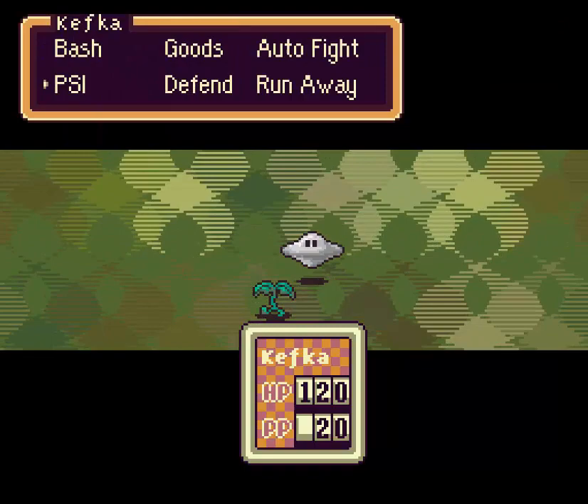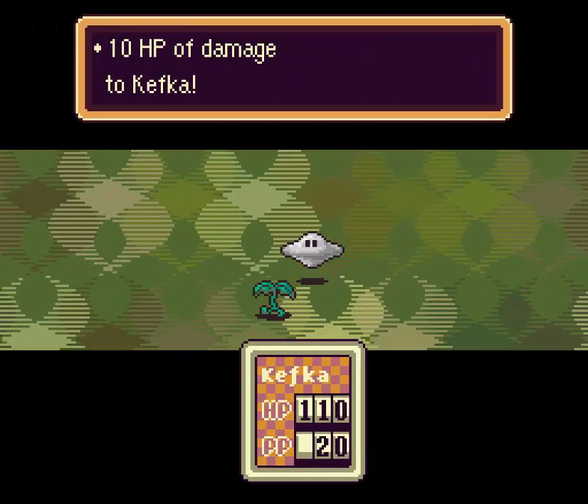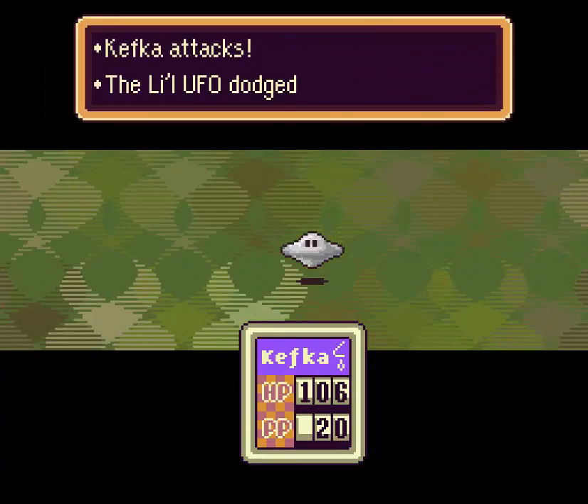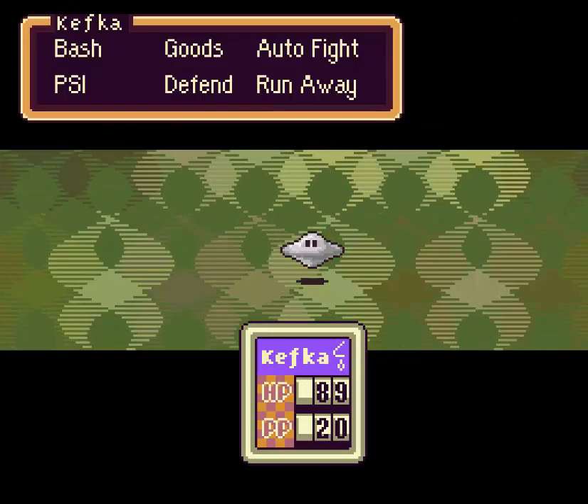I should really not use frog here — I can't kill the mobile sprout with a frog. The frog squash doesn't even hit those UFOs a lot of the time, so I think we're better off using the bat here. I got a cold — that's this game's version of poison, a drippy looking nose.